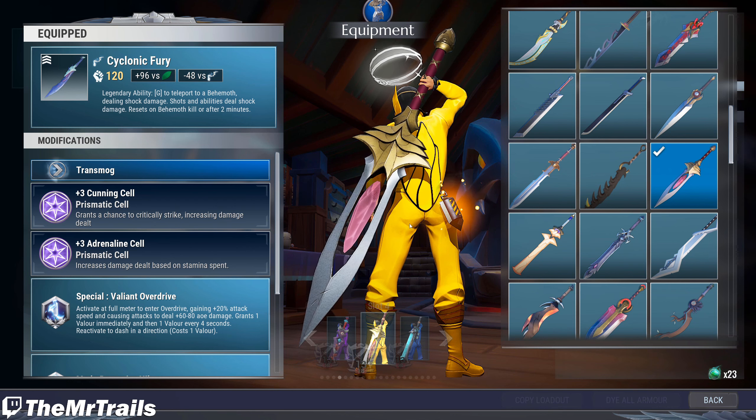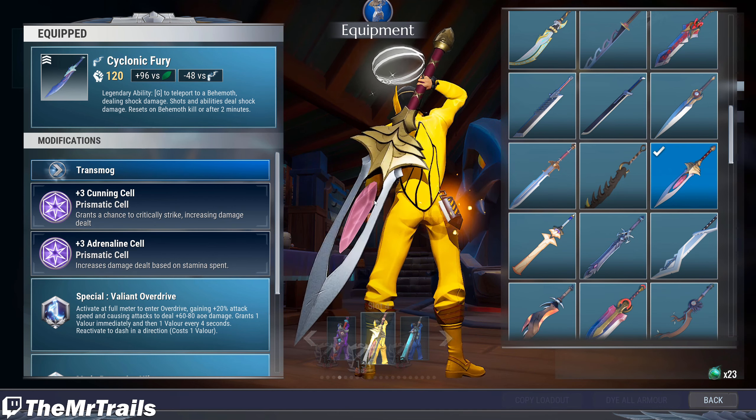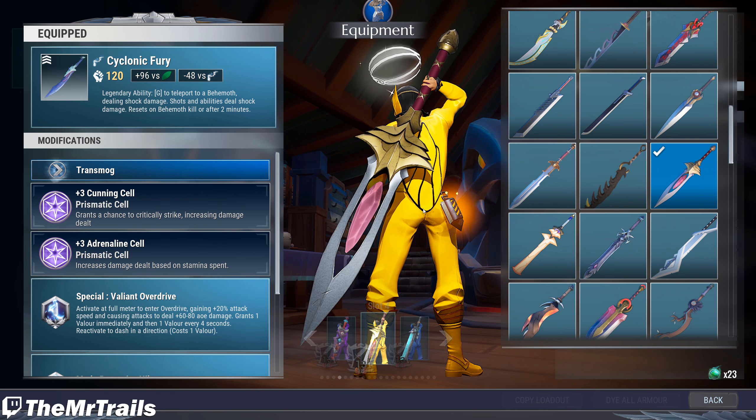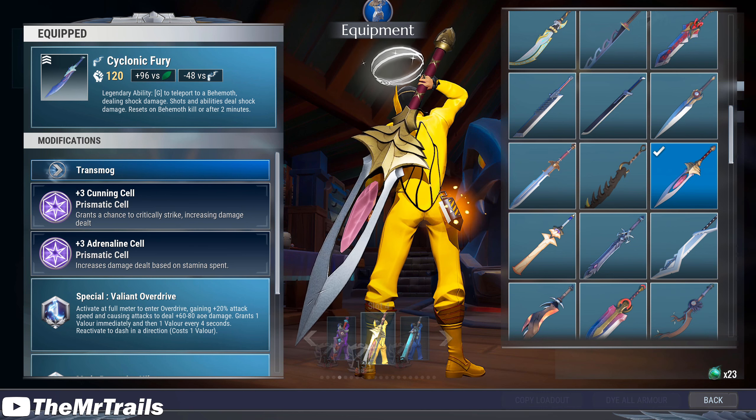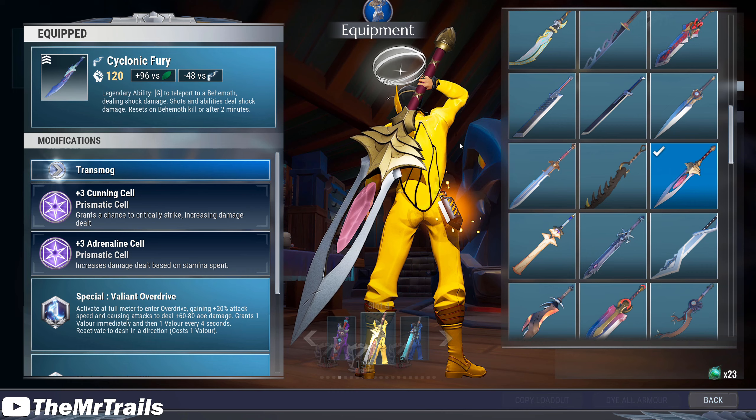Real, real quick video today going over how you will be best able to get the 60 kills with each of the weapons for the Saint's Bond Rumor Skins here, such as the Kindest Cut for the Sword, and there is one for every weapon.